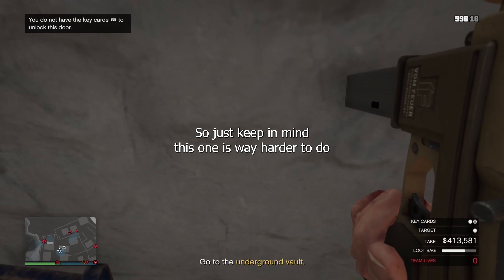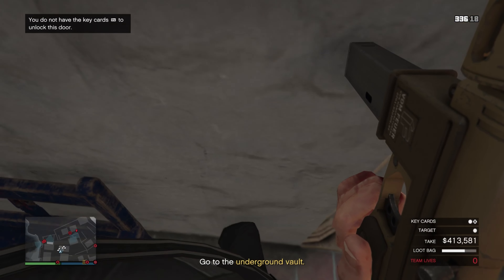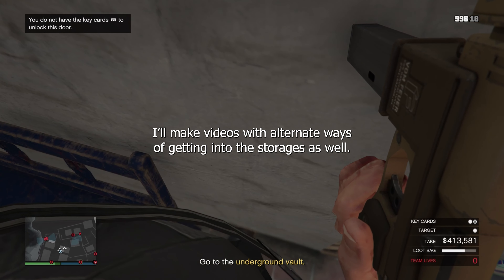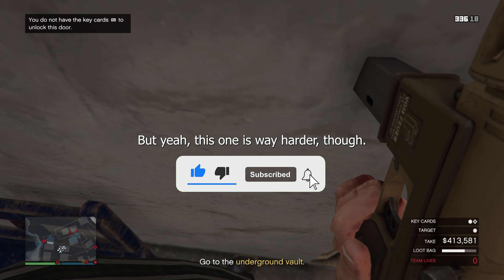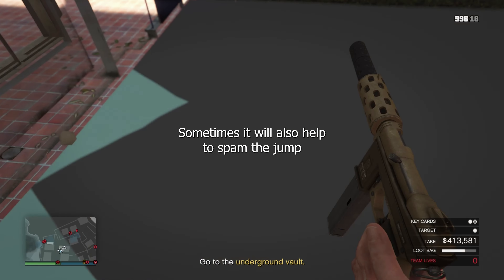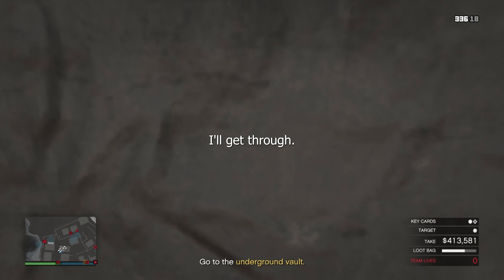Just keep in mind this one is way harder to do than the other ones. I have three different ways of getting in here — I'll post the other ones and make videos with alternate ways of getting into the storage as well. Subscribe if you wanna see those. Sometimes it will also help to spam the jump button once you're looking through the wall. I'll put it in normal speed now and show you how I get through.